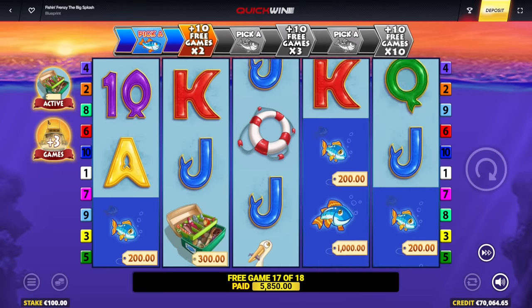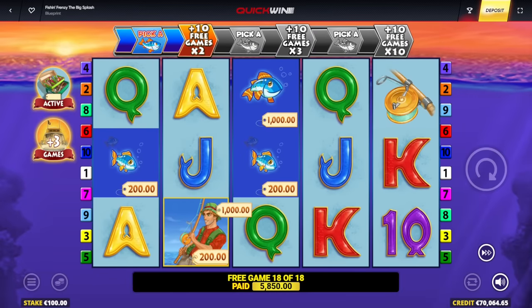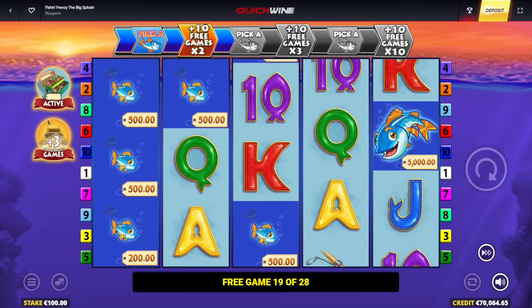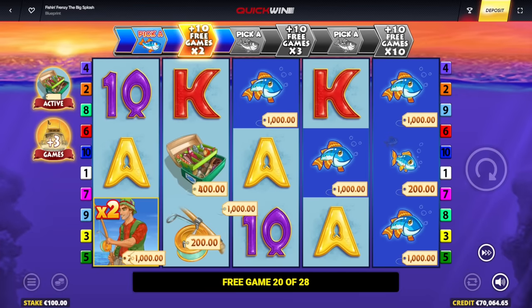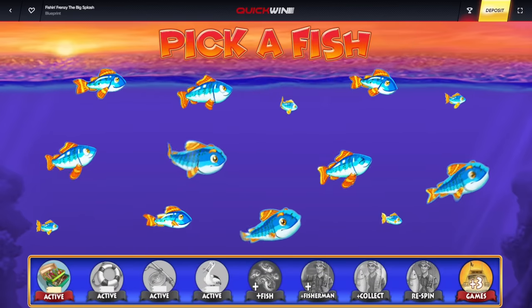Two more spins to go, then we get 10 new ones. There we go — another one! Not too bad at all. One more Fisherman and we get another extra modifier. There are some good modifiers in there — like multiple Fisherman, multiple connections per Fisherman. That's gonna pay a lot of money — that is already profit for the bonus! 16,000 euro — 6,000 euro profit.